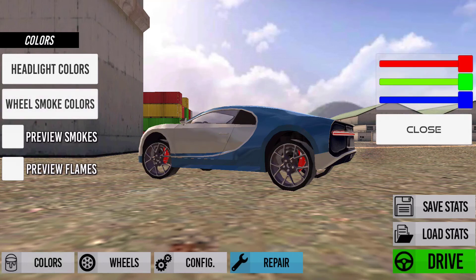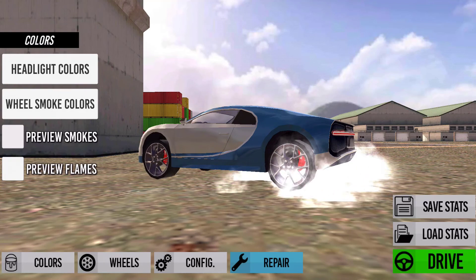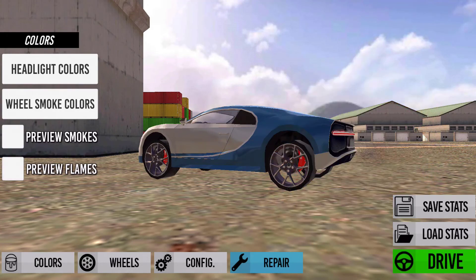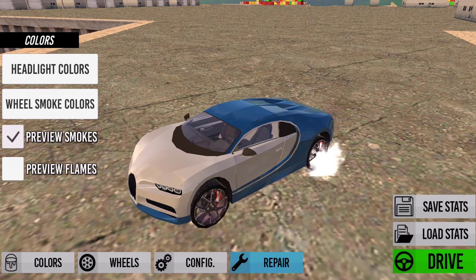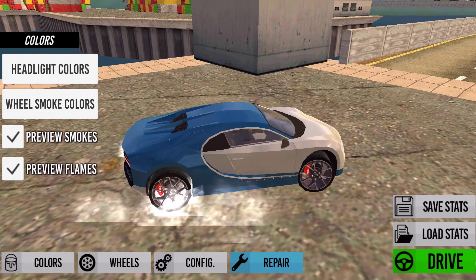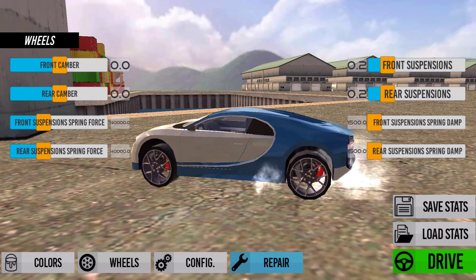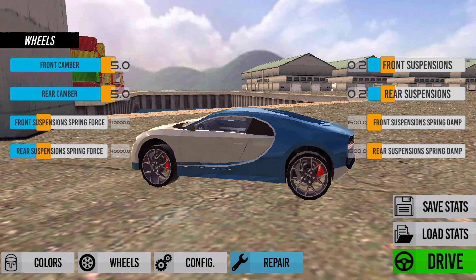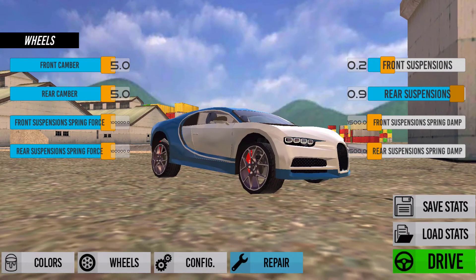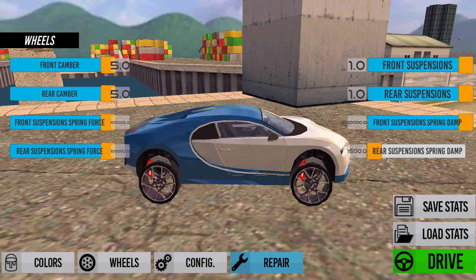Wheelie smoke color — I have selected white smoke color. Right now I am going to modify my wheels. The most interesting thing is this one, haha. Right now my tire looks like 4WD.